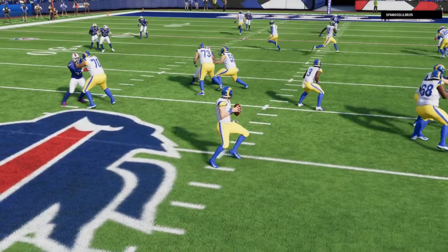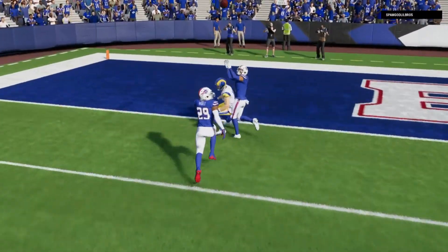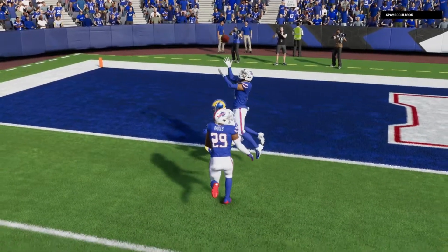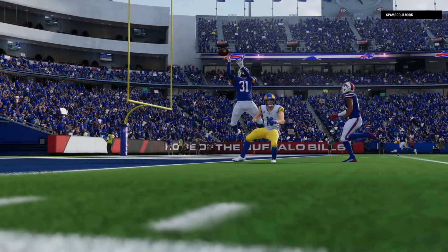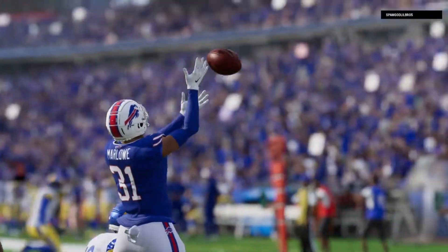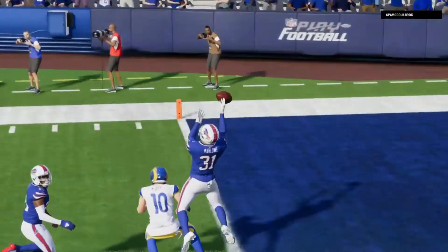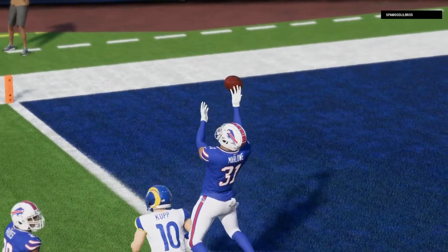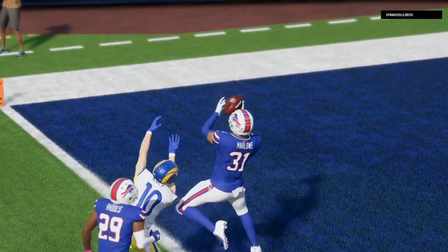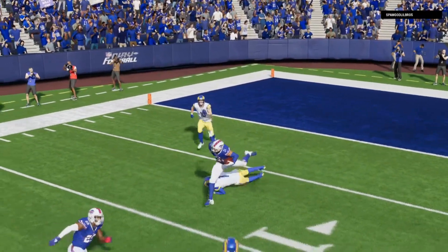Let's look at this interception again — the throw in a corner out to Cooper Cup. First of all, Cooper Cup doesn't even go up for it. But watch this catch by the safety: the ball is literally past his hand, not in his hand. How does this end up as an interception? The ball passes his hand, he didn't even touch it — somehow makes the catch, then shoves Cooper Cup and Allen Robinson.